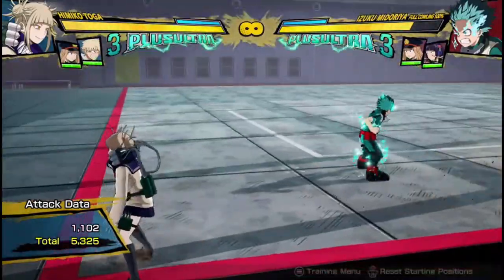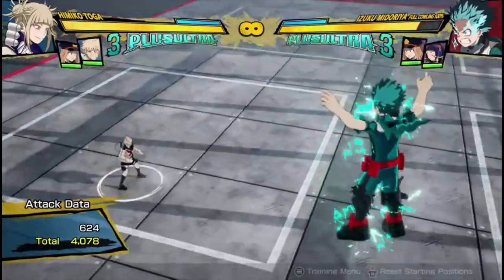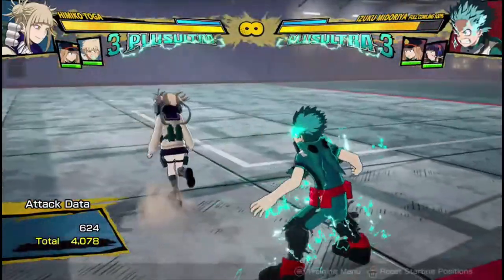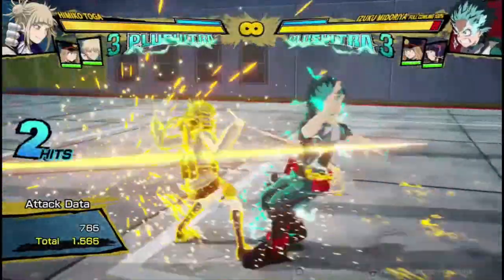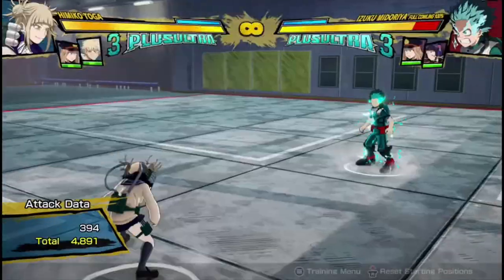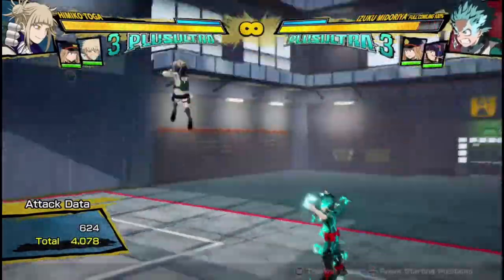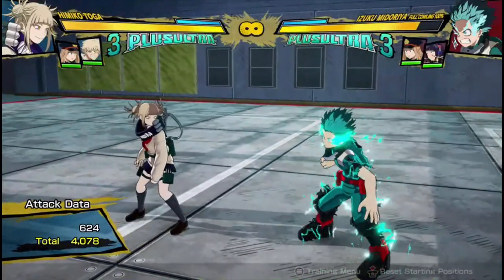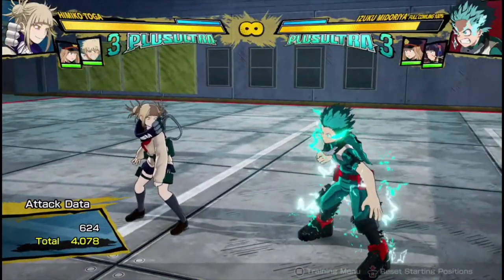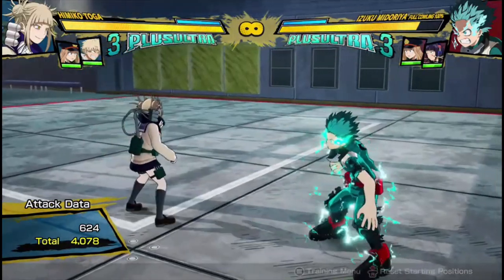Even that wall splat was 5,000 damage — if you add that to this, you've got an offer of 4,000 damage and 5,000 damage. That's like an easy 9,000 that she didn't spend any meter on. She didn't use any dash cancels, and you've taken a decent amount of combo. Obviously there are ways to get out of it if your opponent is ready, but a lot of the time they aren't, and you're going to be able to get decent and high damage with Toga, even if it isn't a true combo.